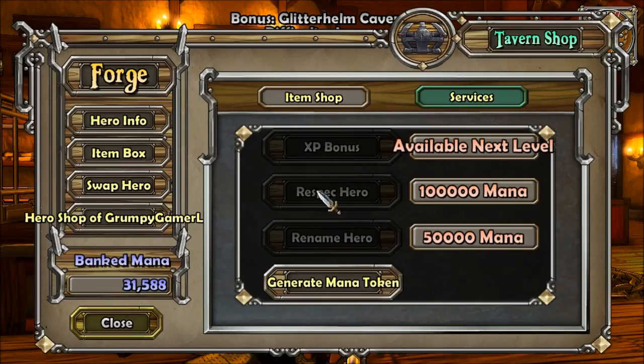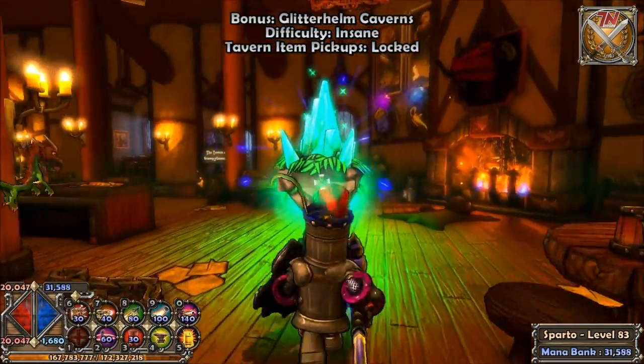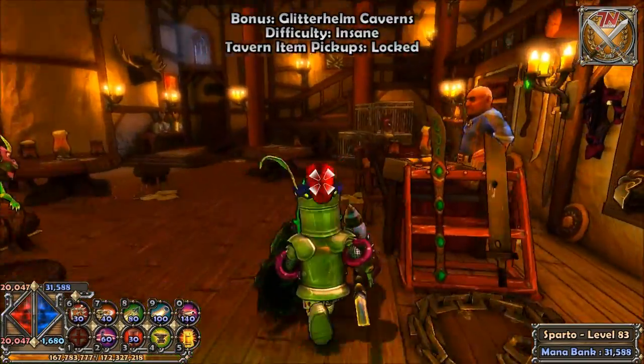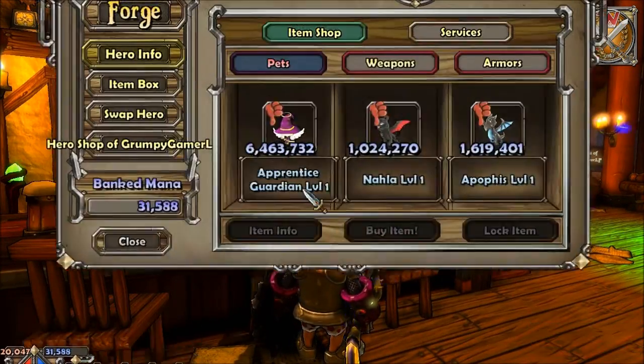Next we have Services. These are grayed out because I don't have mana. This one says 'XP Bonus' — if I click that it'll give me bonus XP for the next battle I fight, which is pretty handy. Next you have 'Respec Hero' — if you screwed up your character and don't like how you spent your stat points, you can respec here. Here's a tip: if you get a great piece of gear but one stat lowers your movement speed, you can respec to raise that stat back up.